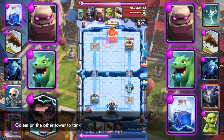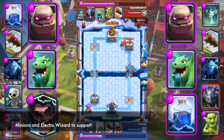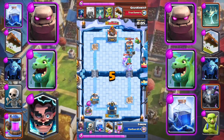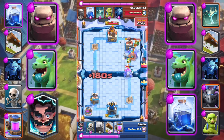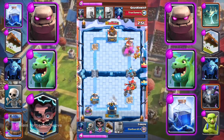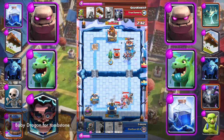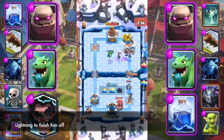Deploy Golem on the other tower to tank. Use Minions and Electro Wizard to support, with Baby Dragon joining the push. Lightning the tower and troops. Send a second wave Golem push. Use Electro Wizard for defense and Log the Goblins. Baby Dragon handles the Tombstone. Lightning to finish off the opponent.